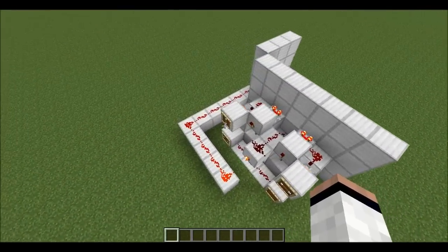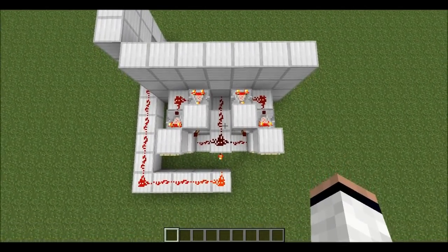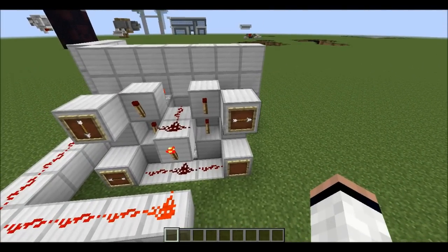Here is the redstone. As you can see it's a bit more compact than Kyrmischief and Mumbo Jumbo's. It also doesn't use any pistons and the combination is really easy to set.